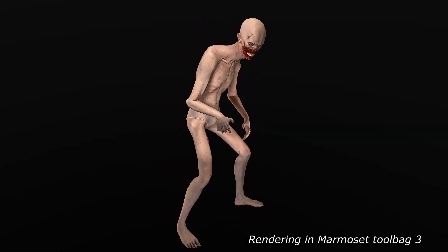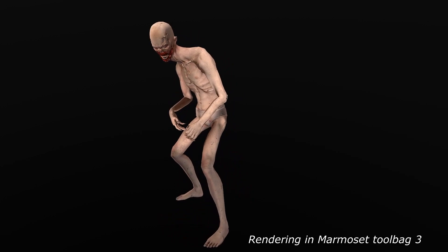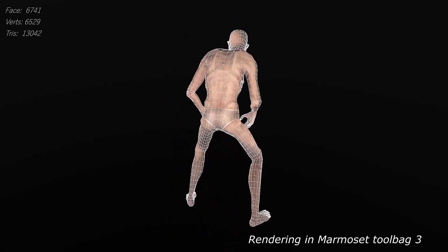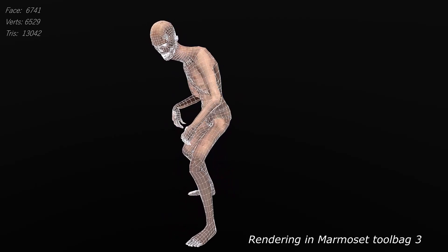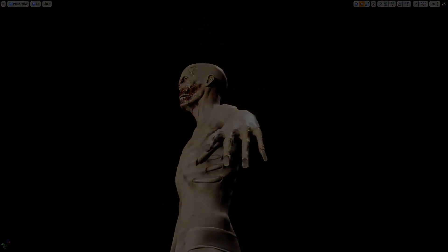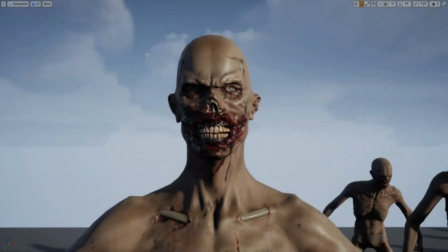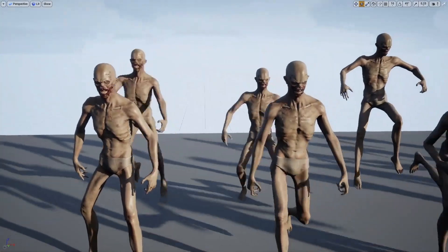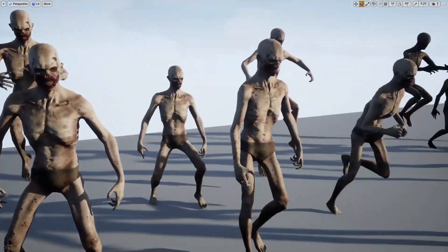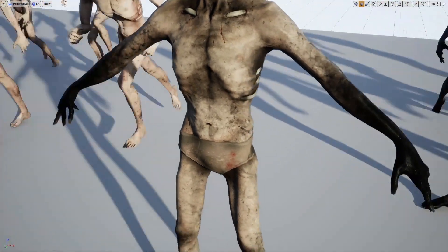Next up we've got the Game Ready 3D Character Zombie. This is a zombie which you can use for both the protagonist or the enemy in your game — the player could play as it or you can have it as an enemy AI. Some technical details: it has 6,747 faces, 6,529 vertices and 13,042 triangles. It's rigged to the Epic skeleton with IK bones included, plus additional bones for the eye sockets, tongues and jaws, and it has a very easy animation retarget system.